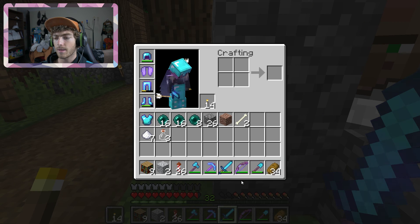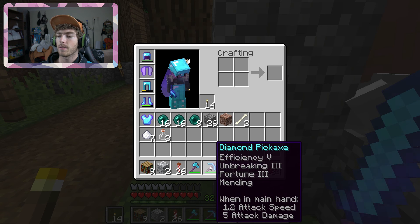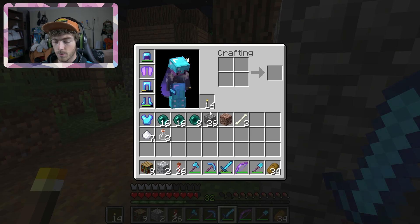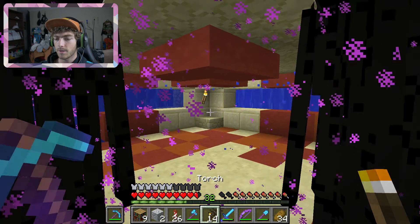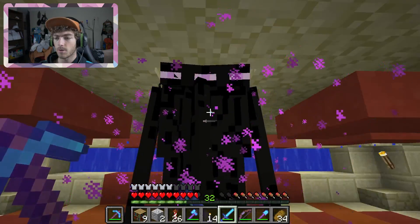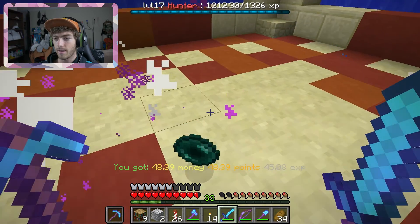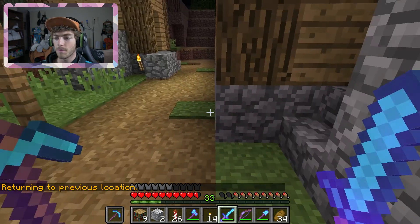I think mending is the only nice thing I put on the elytra — I also put it on the pickaxe. So now when I go to my enderman farm and hold the pick in my right hand, it'll take experience to repair it. The elytra will be repairing too, and eventually I'll have a mending sword, so everything repairs within a very short amount of time.